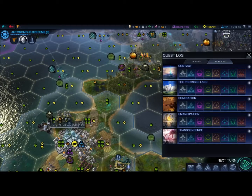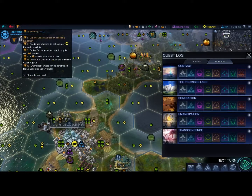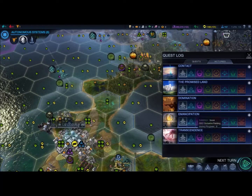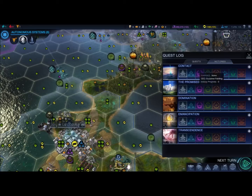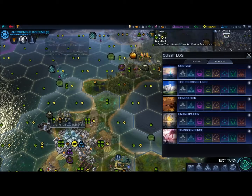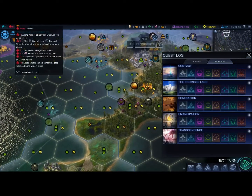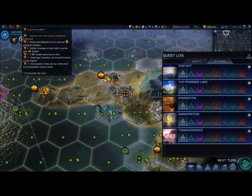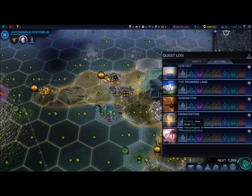Basically what you're looking for with each of these three affinities is going down Transcendence, Emancipation, or Contact. Transcendence can be achieved through Harmony, Purity can achieve Contact and the Promised Land, and finally Supremacy can grant Emancipation.